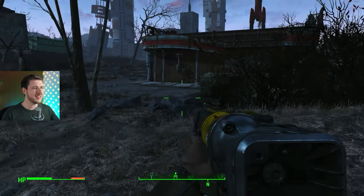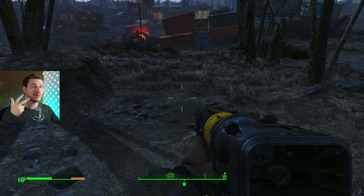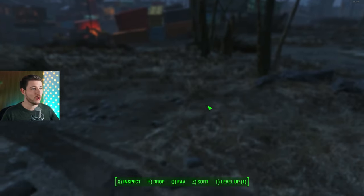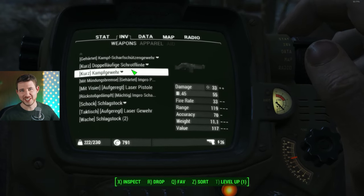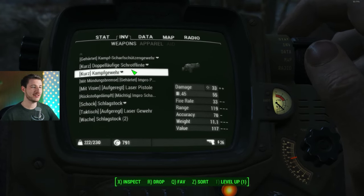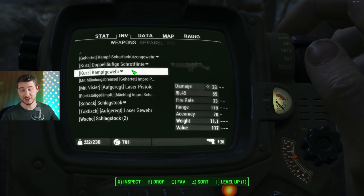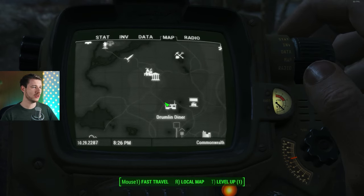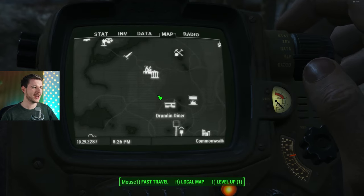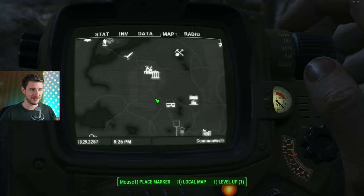Item number four is a power core armor — power armor parts — and item number three is a semi-auto combat rifle, or as the Germans would say, 'kurzes Kampfgewehr.' It does 33 damage and is easy to obtain at level one, in combination with those power armor parts. You want to go south from Concord until you're almost at the Drumlin Diner. I'll show you the way first to the power armor and then to the rifle.